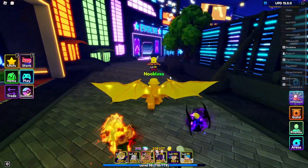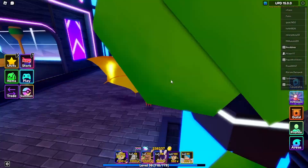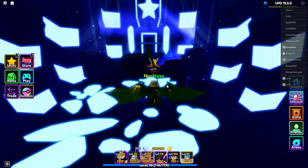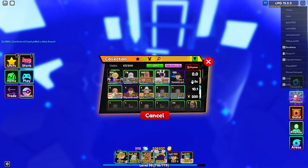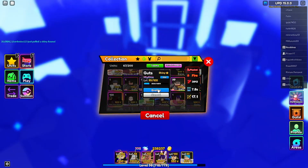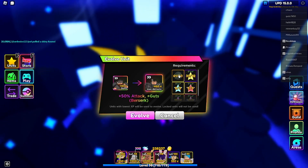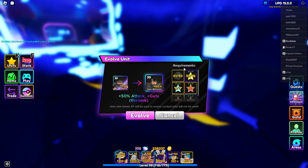First things first, let's check what we need to evolve him. I've already been grinding for it. I'll tell you guys what you need to do to evolve Guts. Here he is - shiny. He's level 99, I'll get him to 108 quick, but you need 50 of the egg sacrifices and then all the stars. Everybody knows how to get the stars - you just do the challenges.